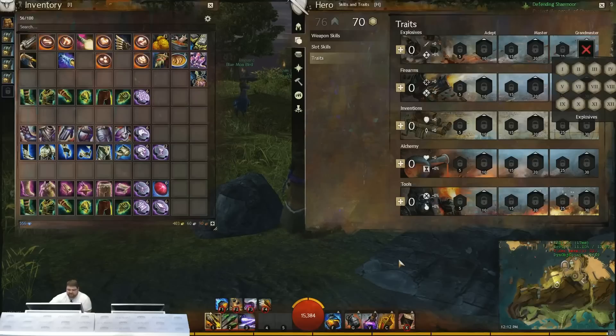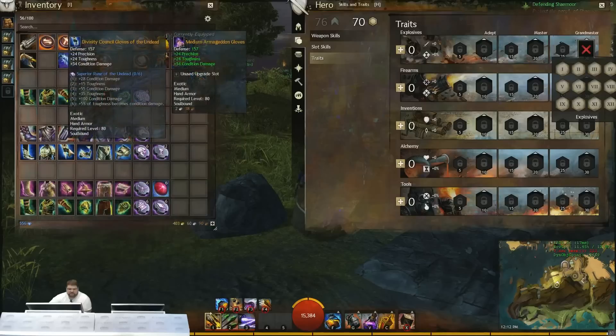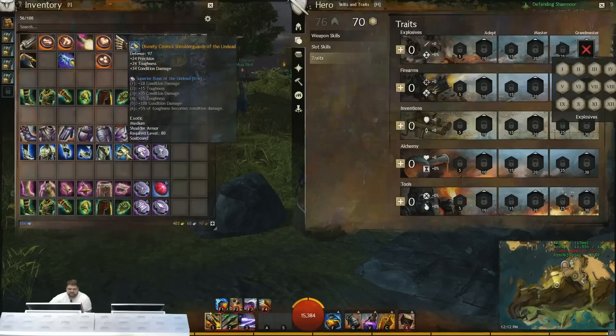When you're leveling up, I usually like to focus on the power builds. They're just a little bit easier to run through while leveling, and you'll run into situations where conditions don't work as well. So I like to focus a lot more on power builds while leveling up. But those are two really solid gear setups for doing the condition damage build.